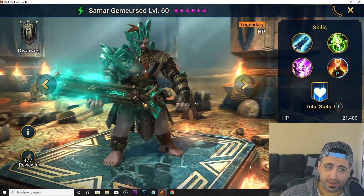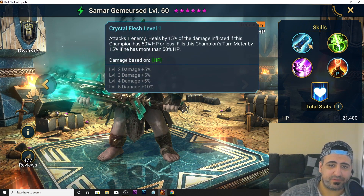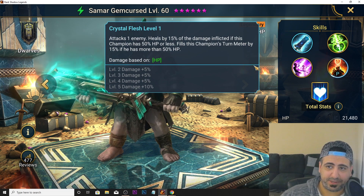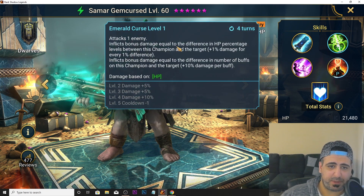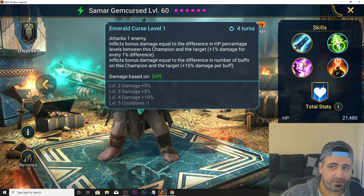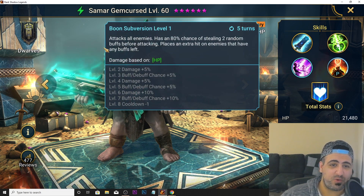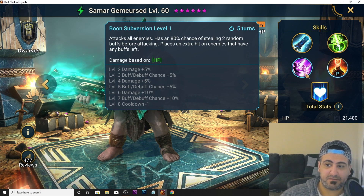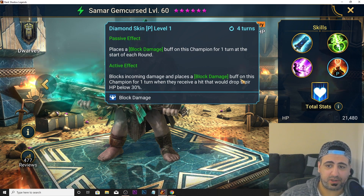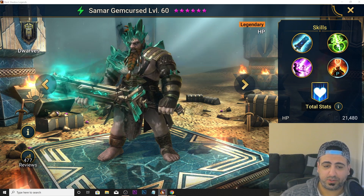Next up is a weirdo-looking legendary dwarf I don't have. His A1 heals by 15% of damage if below 15% HP, or fills his turn meter by 15% if above 50% HP, and inflicts bonus damage based on the HP percentage difference between him and the target, as well as the difference in number of buffs. His A2, Emerald Curse, is an AoE with an 80% chance of stealing two random buffs before attacking, placing an extra hit on enemies with buffs remaining — very strong. His passive places block damage on himself at the start of each round and again when a hit would drop him below 30% HP. He's S tier for survivability.